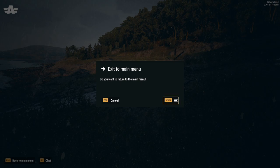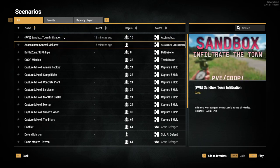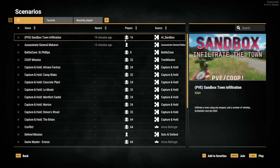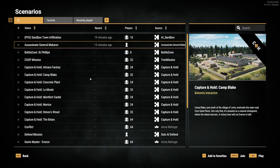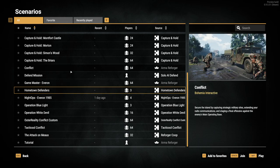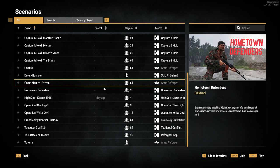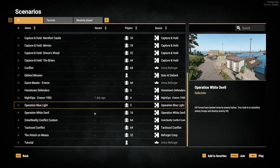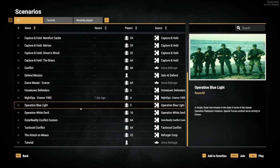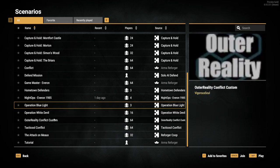Exit to the main menu. I'll see what other scenarios I have. I did try this one that didn't have any AI so it was pretty quick. I'm starting to build up a list of mods. There's one here, Hometown Defenders. The only problem is I don't want to jump into one and spend 20 minutes of it not working. Operation Blue Light seems pretty cool, up to three players. Outer Reality — let's see if we can get into one of these.